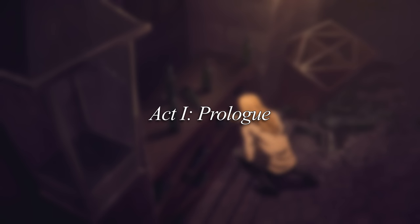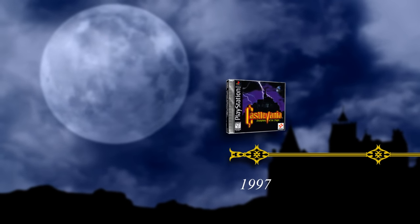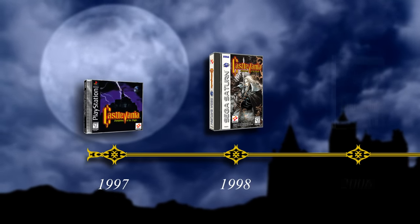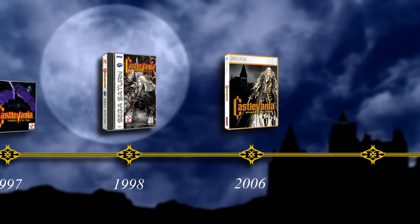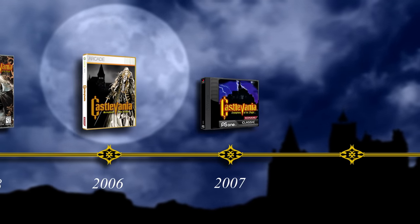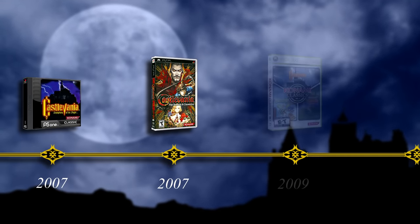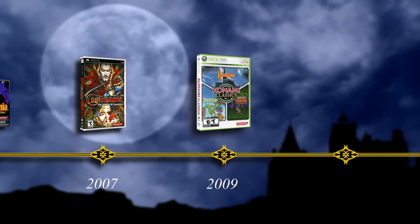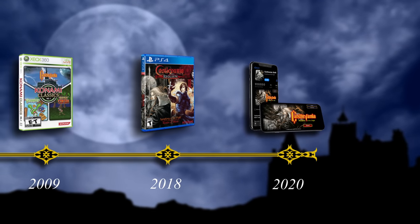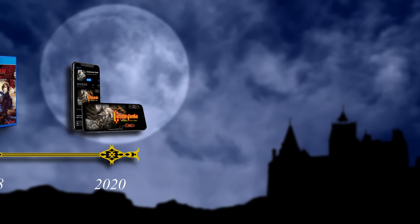Right away, we should probably establish which version of the game we're talking about. The original Symphony was released on PlayStation in the US in 1997, and later ported to the Sega Saturn, then the Xbox 360, then the PS3, PSP, PlayStation TV, and Vita as an official PSX emulation, to the PSP again as part of Dracula X Chronicles, to the Xbox 360 again as part of Konami Classics Volume 1, to the PS4 as part of Castlevania Requiem, and most recently to iPhone and Android as a standalone app, which makes cataloging the exploits for this game a web of contradicting information.